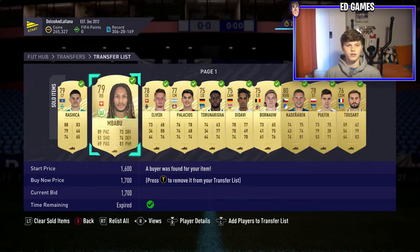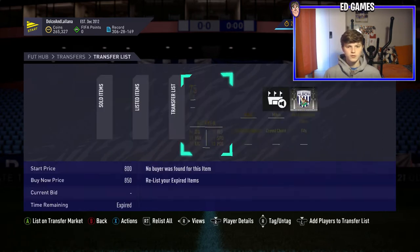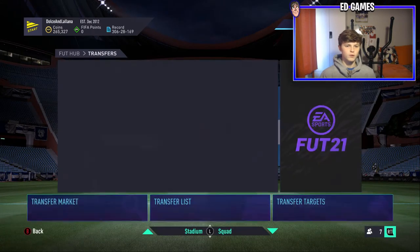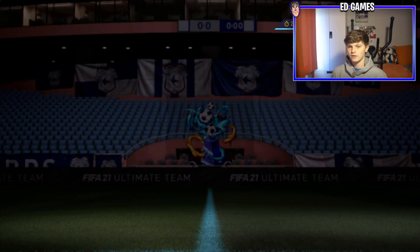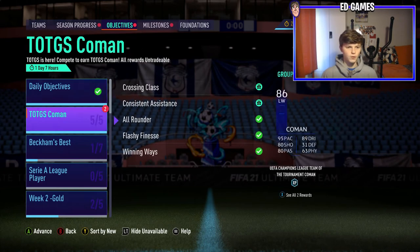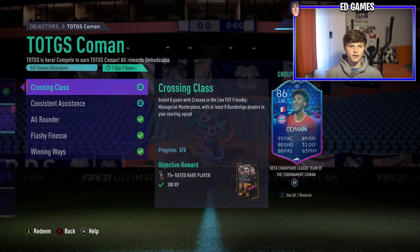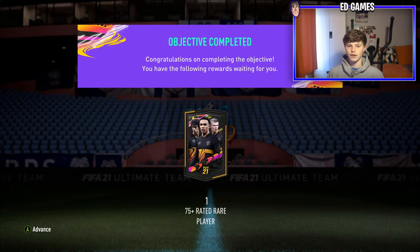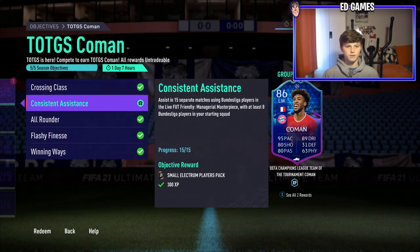I've got a few things to show you - it's rewards day today so I sold 11 items. These were the Bundesliga low-rated players I sold, so we'll relist all that. We've completed five objectives, which is actually a bit more than that. We finished Koeman - that was the Bundesliga one - and we got the same five-rated plus pack, a few of those, plus loads of objective packs in the store.